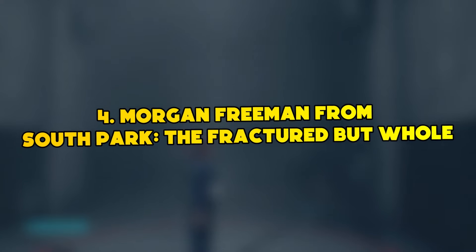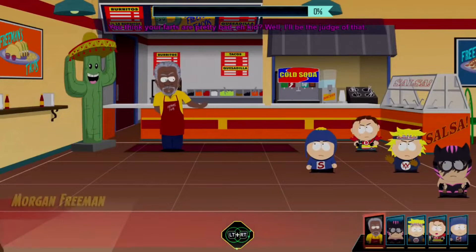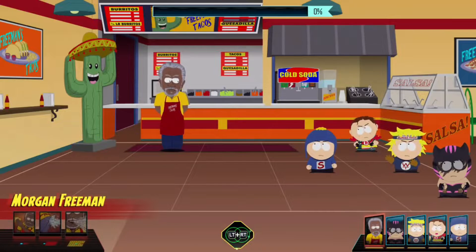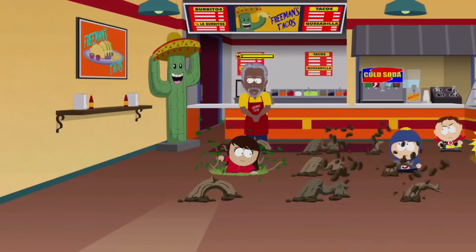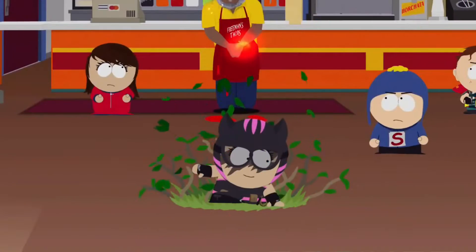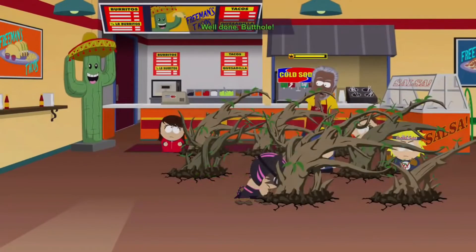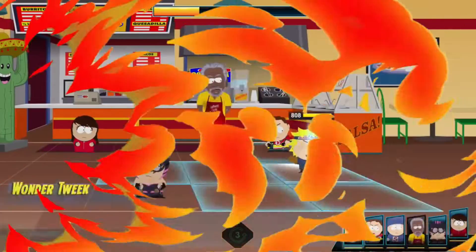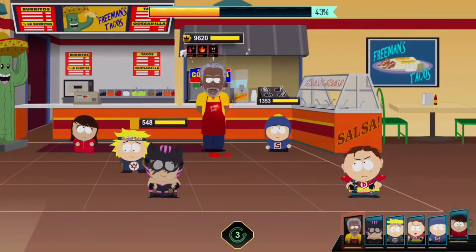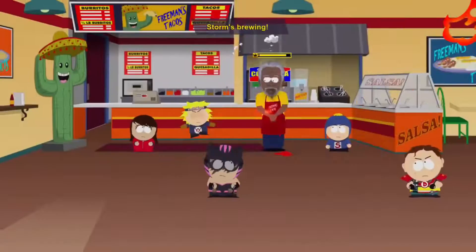Number 4: Morgan Freeman from South Park: The Fractured But Whole. This is probably one of the most bizarre enemies ever seen in South Park: The Fractured But Whole. This character attacks only if you ignite him too much. Morgan Freeman is working at Freeman's Tacos. The famous actor just talks to you about your destiny and helps you in learning your superpowers. To battle with him, you have to punch him down. Morgan Freeman is completely optional as far as enemies are concerned, but fighting him is pretty funny, and he has unique powers including the skill to influence any player character.